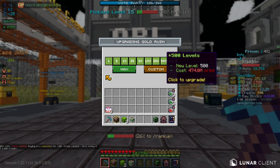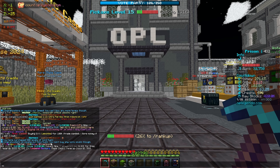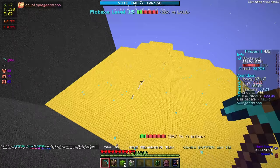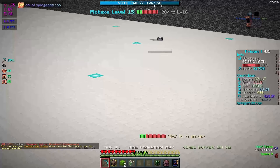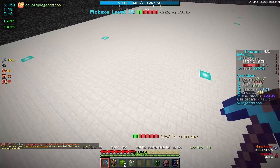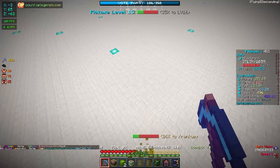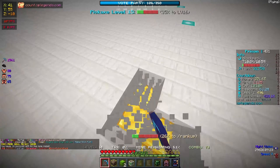To max out Gold Rush at level 500 it's going to be 474 mil — let's max this out. You can buy even more levels after that. Going through our mine, the Gold Rush just procced right there, probably from our companion which is all the way over there. If you proc your Dragon Burst on top of it, the amount of orbs, money, XP, and beacons you make is just completely insane.